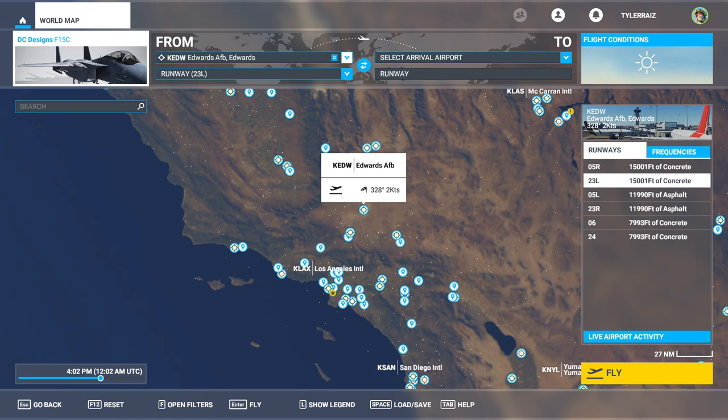Hello everyone and welcome back to Microsoft Flight Sim where I'm going to take a look at the DC Designs F-15C. I've already flown this during a live stream and I have to say it is not up to my expectations, especially considering that this plane costs $41. With all the planes I talk about on my channel, I have paid that money. I do not get advance copies from anybody.